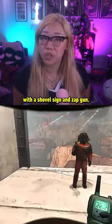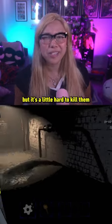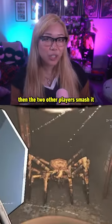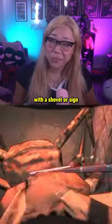You can kill bunker spiders with a shovel, sign, and zap gun, but it's a little hard to kill them since they're so fast. Ideally, you'd have one person hit it with a zap gun, then the two other players smash it with a shovel or sign.